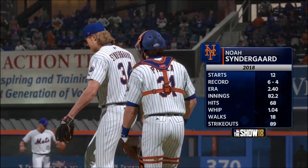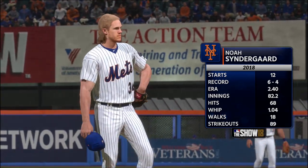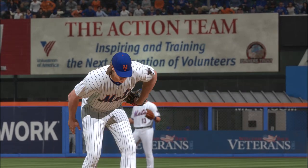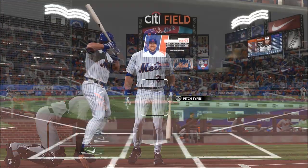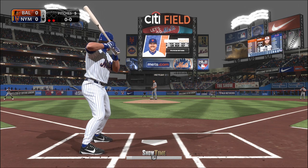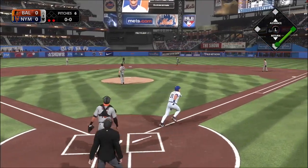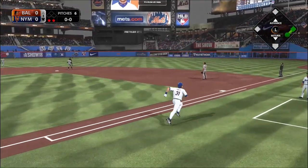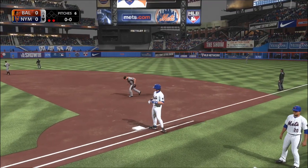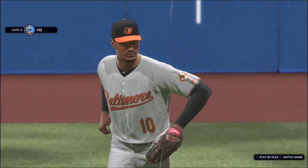Noah Syndergaard is ready to go as he'll be on the mound for the Mets. He wasn't all that bad in his last one — in a day and age where we don't see a lot of complete games, he went six full innings. And if they can score him a few runs, he has a chance to win this one today. High in the air out to center field — Jones is under it, and that's the third out. Mets go down 1-2-3.